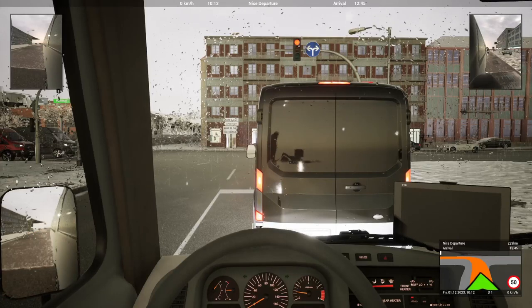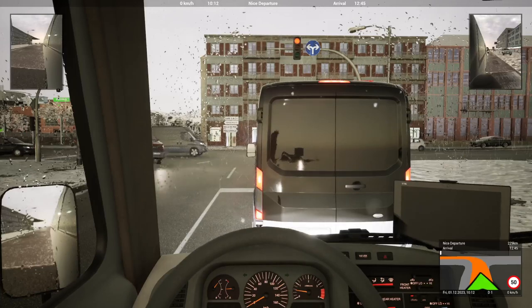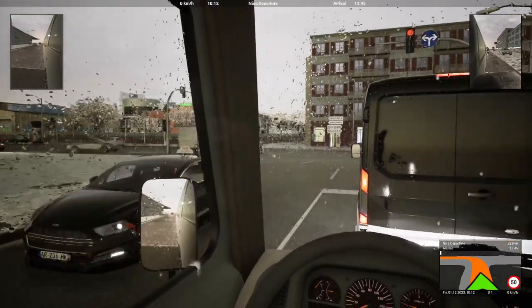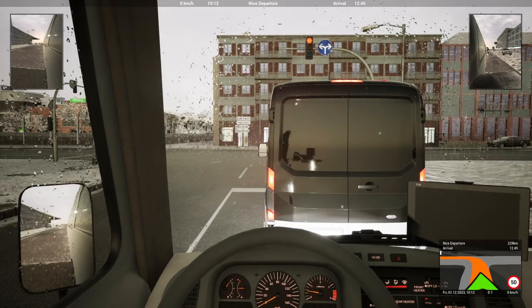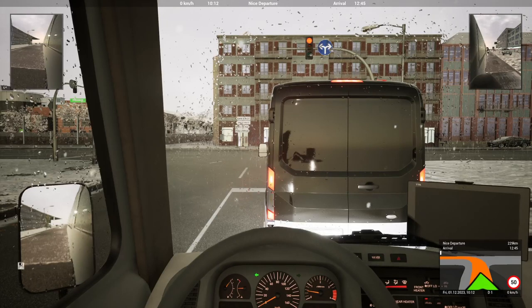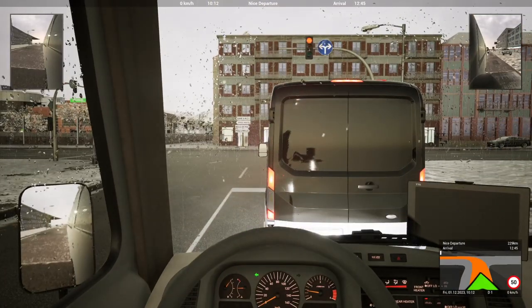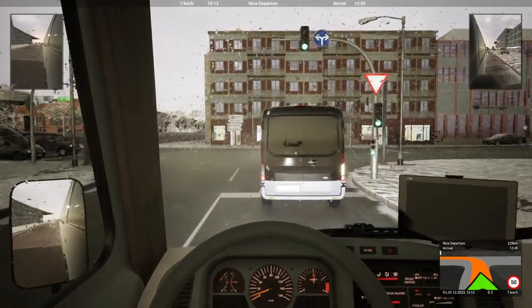We're nine minutes in here and we've not even left - well, we've left the car park but we've not left the road that the car park's on. We'll just let these guys go through their traffic lights there. Fingers crossed we can start making a dent into this 229km as soon as possible. Going left - we'd best put our indicator on. That is whisper quiet, that indicator, compared to the ones on the large coaches. Right, here we go gang, we are off!